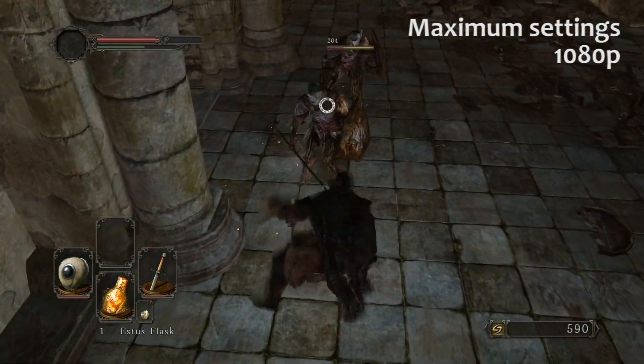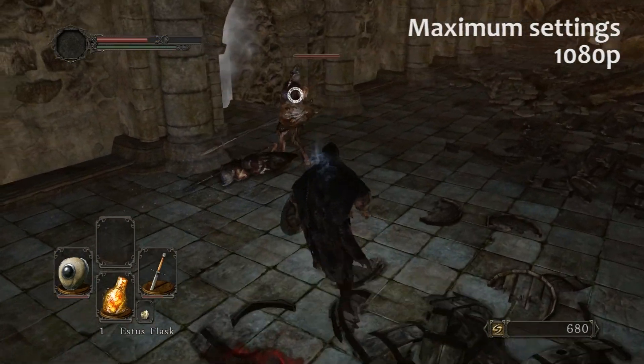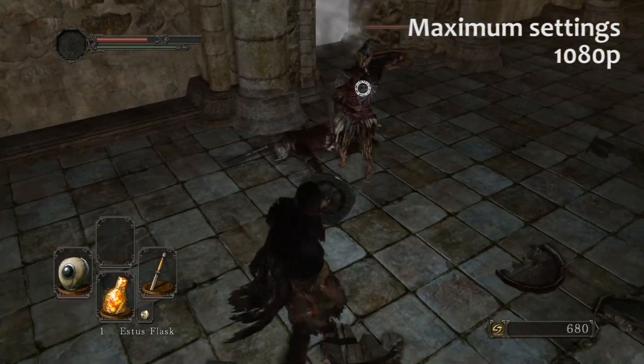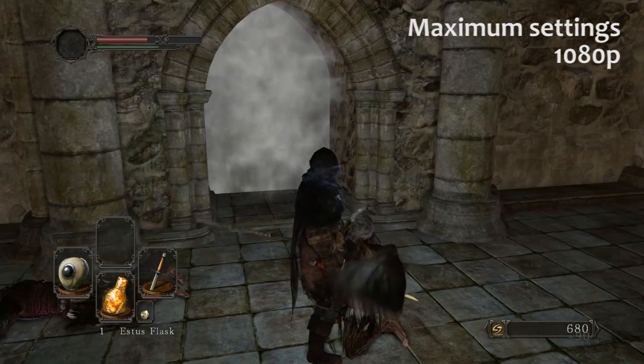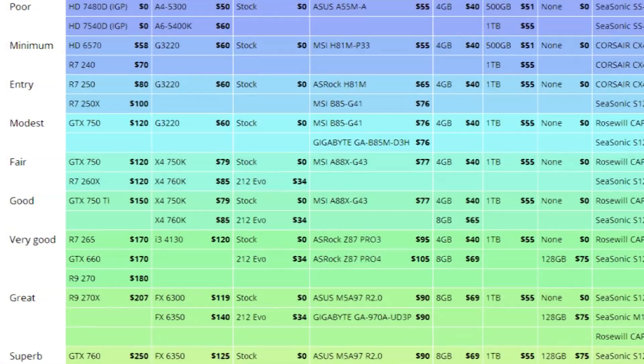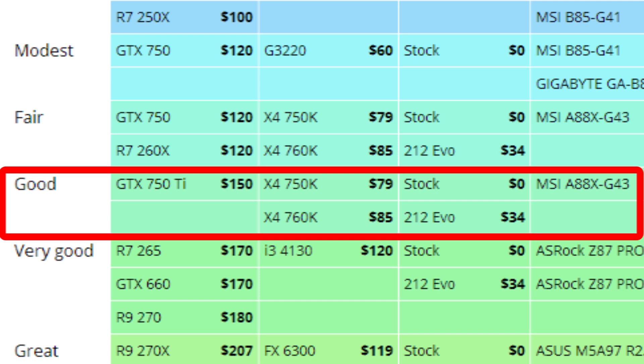And even at 1080p, Dark Souls 2 is not very demanding on graphics cards either. A GPU in the $100 range, like the R7 250X, can still produce a smooth average frame rate of 50 frames a second. To get that up to 60 frames a second, you'll need something a little more powerful, like a GTX 750 Ti, which is what we recommend at our Good tier at LogicalIncrements.com.